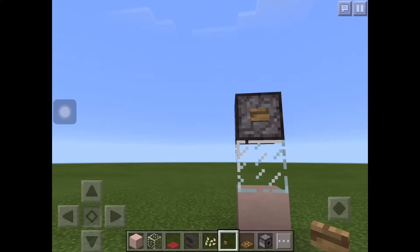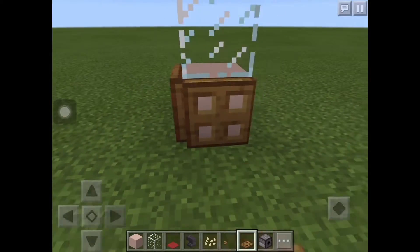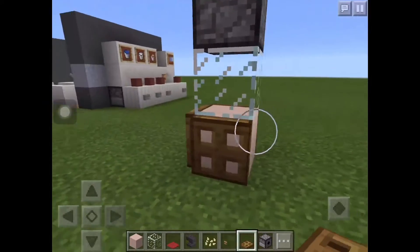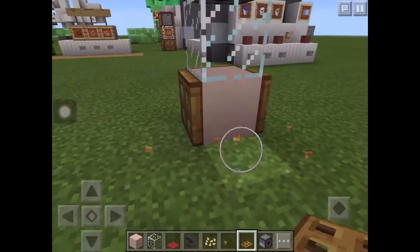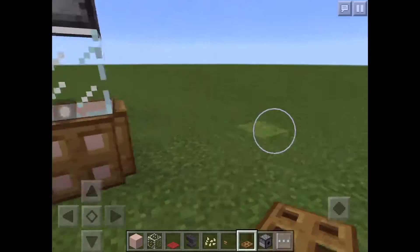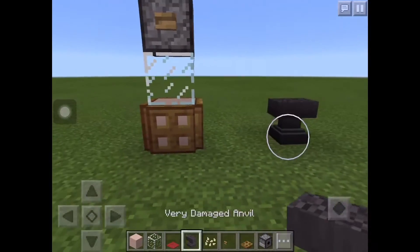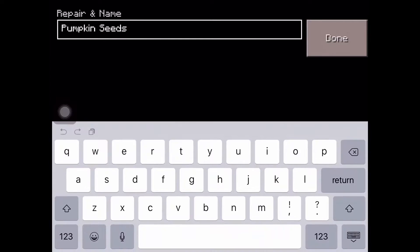Put the button here and put the wooden trapdoor here. Then put the pumpkin seed underneath here and change the pumpkin seed name into popcorn using the anvil — for the popcorn machine.